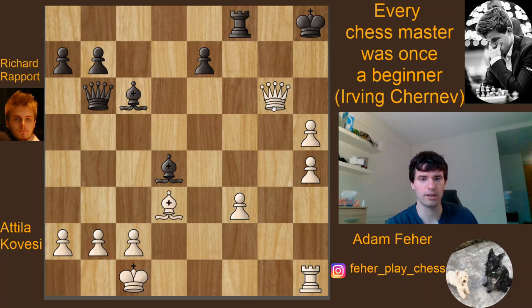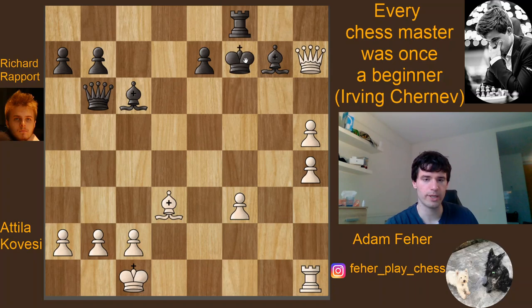Rapport has to take, takes back. Now the bishop has to go back — you obviously can't play Kh8 because that's just checkmate in one. So the bishop has to go back, and comes Qh7 check. After Kf7, White has to decide how to continue.